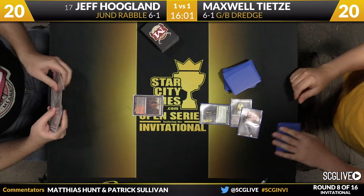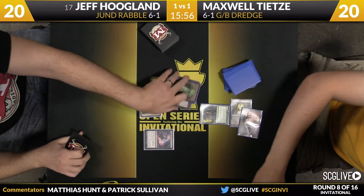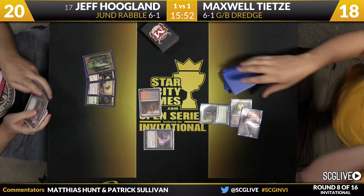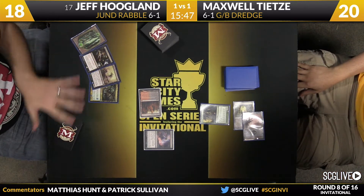Dredge should be excellent against a Jund deck that's on this removal-Tarmogoyf-y plan. It's a lot of the same stuff, but the graveyard deck has so much more powerful synergies, and a Jund list is likely to give you the time to allow that to develop. The graveyard deck's not playing fair as far as drawing cards is concerned.